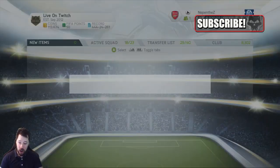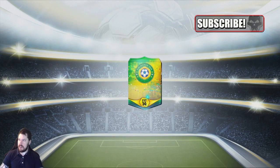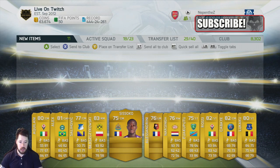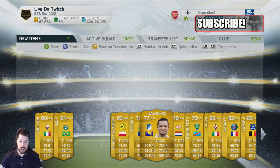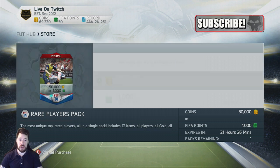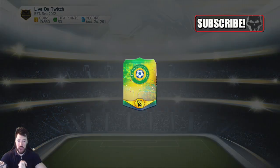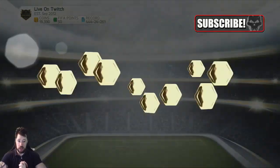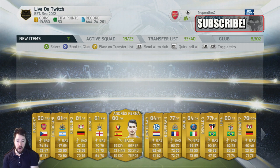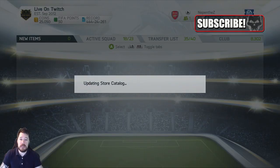EA be trolling — we don't want 84 rated goalkeepers. We want 87 rated. I think Neuer is an 87 rated Inform of the match. Let's skip. Oh yeah, Willian. We still don't get an 85 rated player, and we've got one pack to go. EA, one green card please. Barzagli — 84. Huntela — 84. Sirigu again — 84. They don't want us to get an 85 rated player. I'm going to go over to the Xbox One real quick.